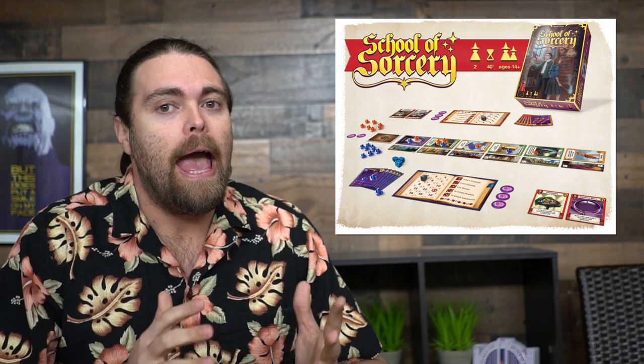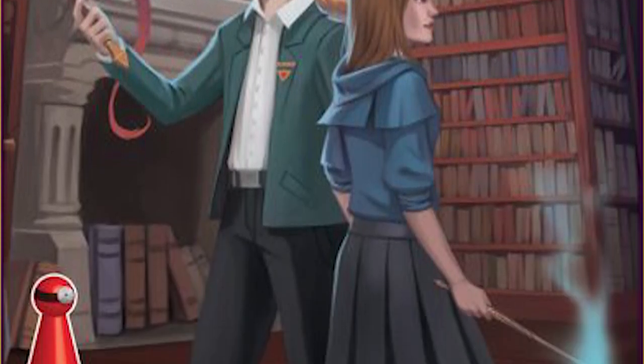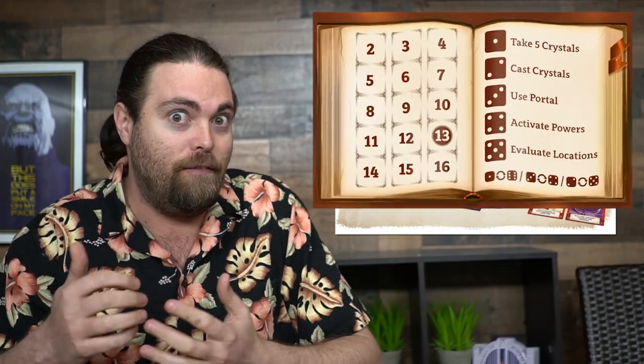Hey guys, welcome back to the Unfiltered Gamer board game review. Today's game on the tabletop is called School of Sorcery by Dr. Finn Games. In School of Sorcery, you're playing two players back and forth in this competitive game where you're trying to acquire spells. You'll start with certain spells and mana, roll die, place cards, flip cards over, and place your mana onto certain cards based on how you roll.